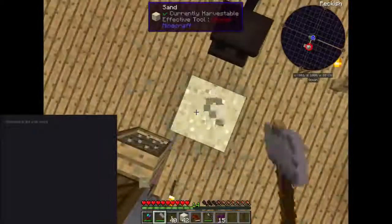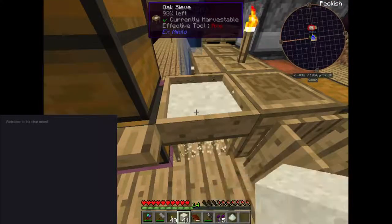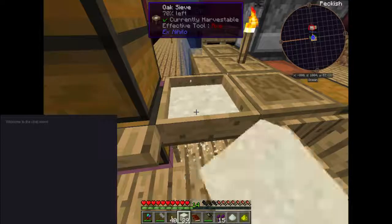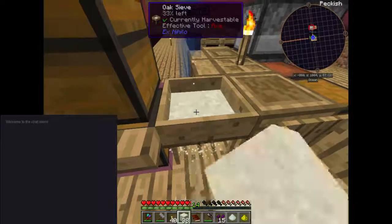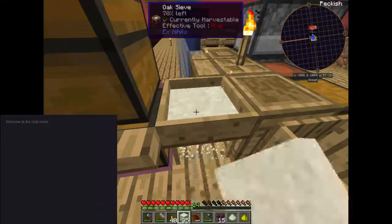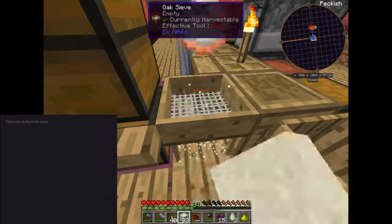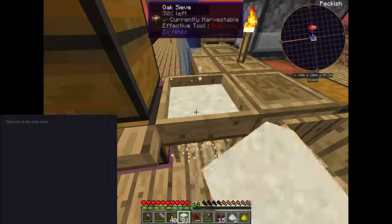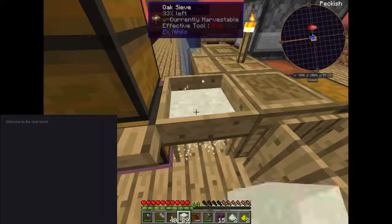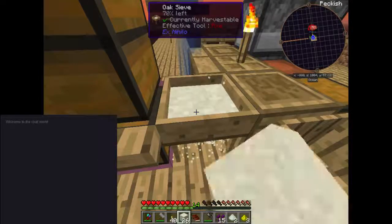Aha, I see. Alright. Now let's get the sifting. We need that redstone. So we have four, so we need seven more redstone. There we go, we got one. I'm a bit peckish apparently. I don't seem to be getting very much redstone.